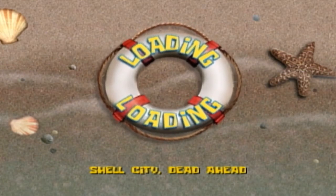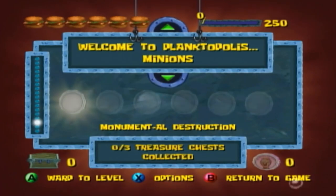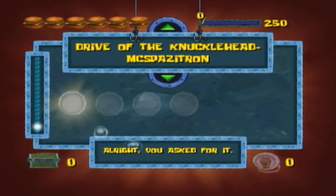Step 2. Warp to the SpongeBob challenge in Shell City Dead Ahead. Once you've loaded into the level, press Start and then warp to Drive of the Knucklehead McSpazitron.